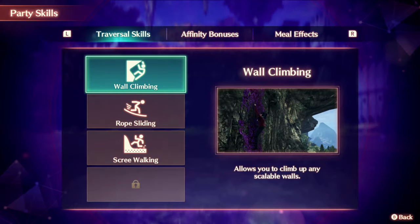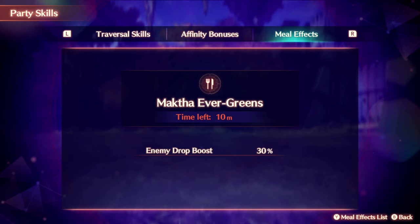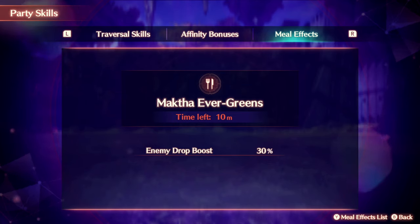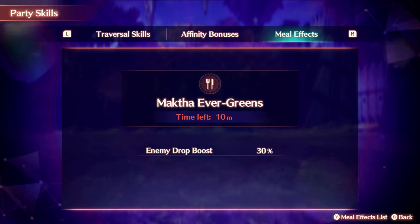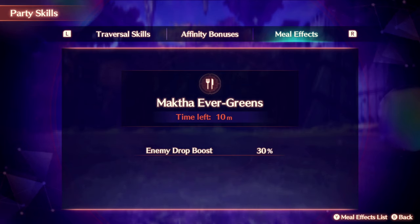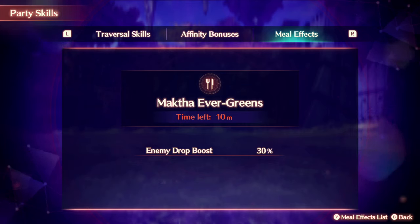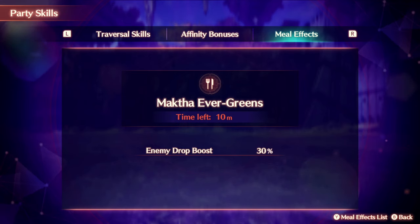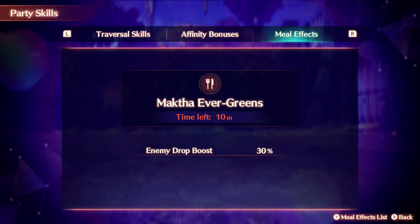As for party skills, I recommend getting the meal effect from the Makna Evergreens, which can be gotten in the Colony Tau canteen. It will provide you with an enemy drop boost of 30%. Do not make the banana cooking recipe, because that will only provide a 20% enemy drop boost, which isn't too efficient. I'd rather get the one with the 15% collectible boost — that one is probably better. So if you have time, spend the money and get the enemy drop boost plus 30%. You won't regret it.